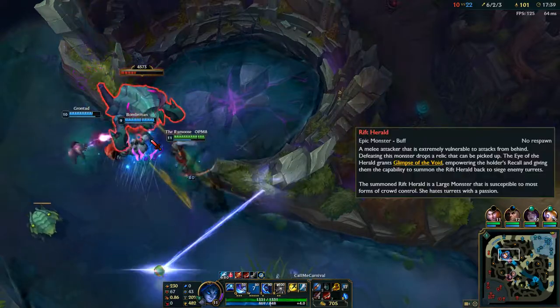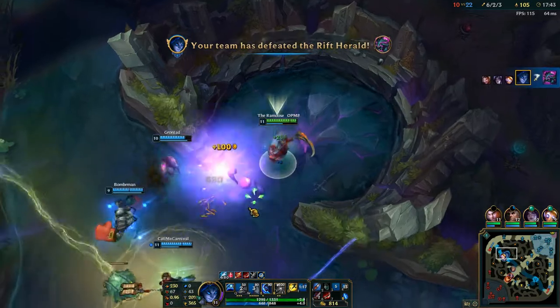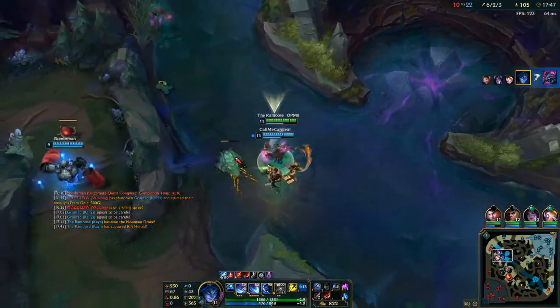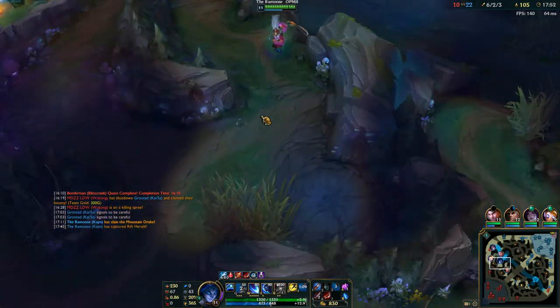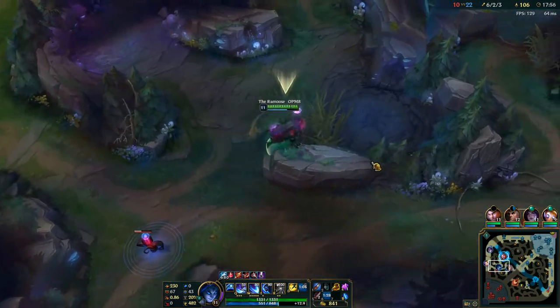Especially since my AD carry and my support are here, we're going to take that Dragon. Smite. I would normally give my top lane this because they're always split pushing, but he's pretty much a boosted animal. There's a Kayn and a Wukong — let's see.